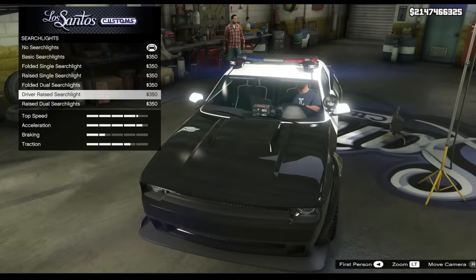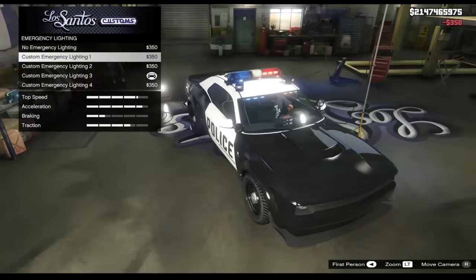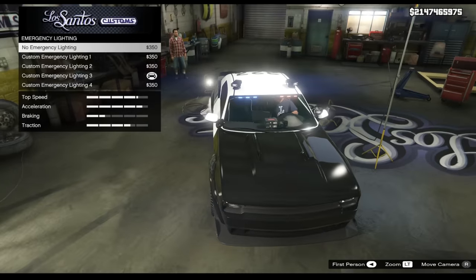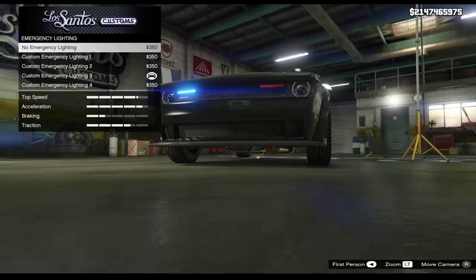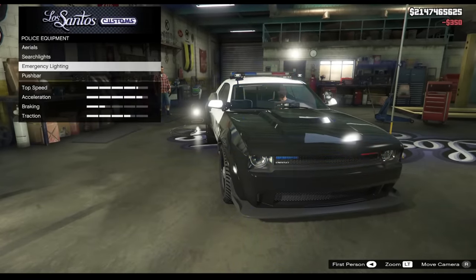For searchlights, we have the same searchlights as the Stainer as well. I don't know what to expect — am I supposed to expect some newer searchlights? The emergency lighting looks so wrong on this car; the normal LSPD emergency lighting just doesn't fit. But if you want to take the lighting off you can, and kind of make it an undercover cop car, which will probably look better.